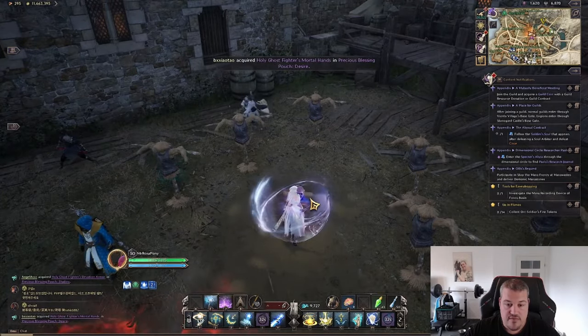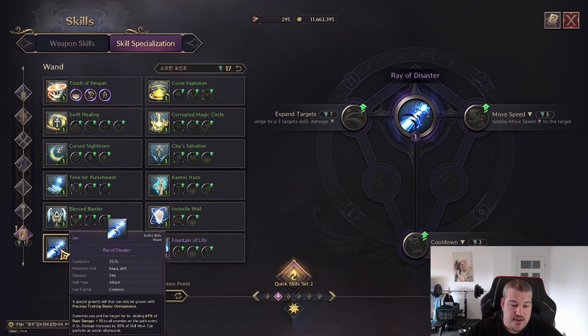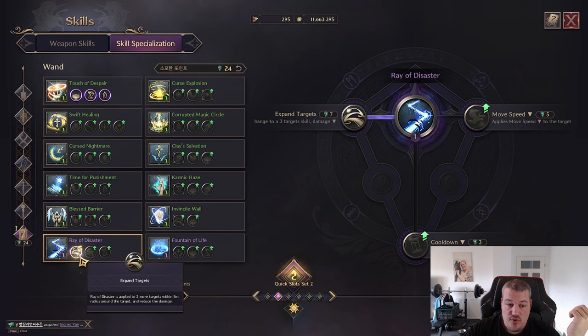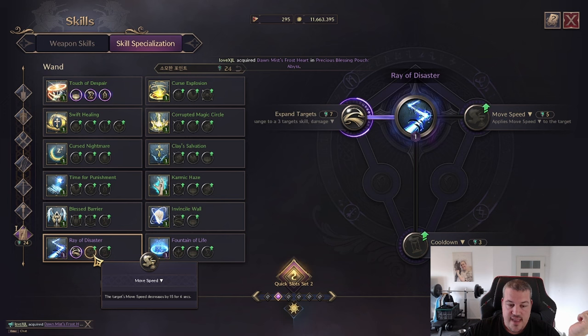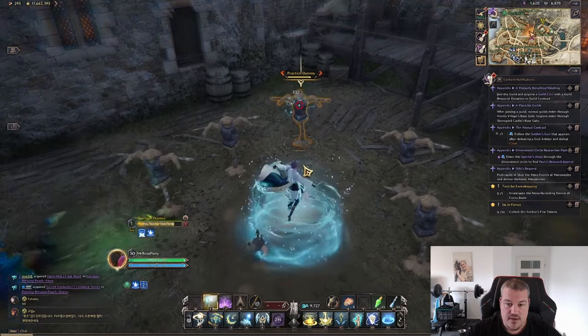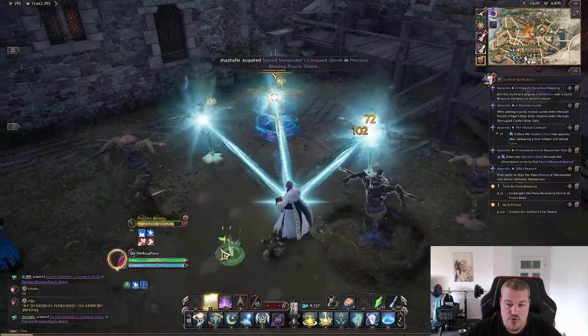Next up is Ray of Disaster — basically a connection between you and the enemies, and everyone in the path of those connections takes extra damage. It's wise to use it on someone in the back so everyone in between you and the chosen target also takes damage. You have the option to expand it to two additional targets, decrease their movement speed to keep them at a distance, and decrease the cooldown. Here it is in game, spreading to those targets, and I can move while this is going on.